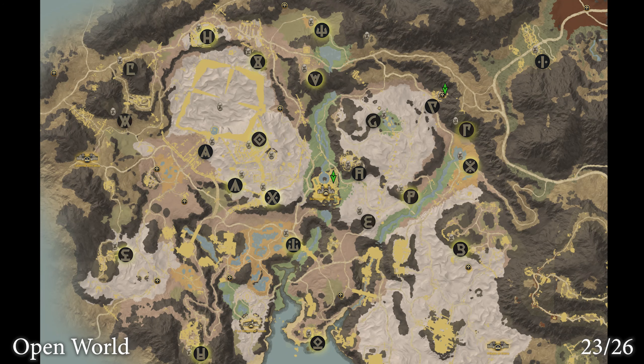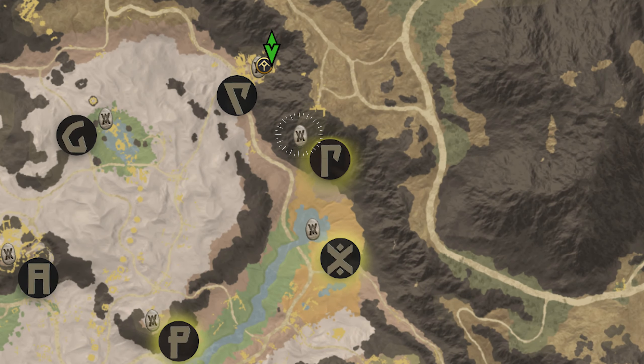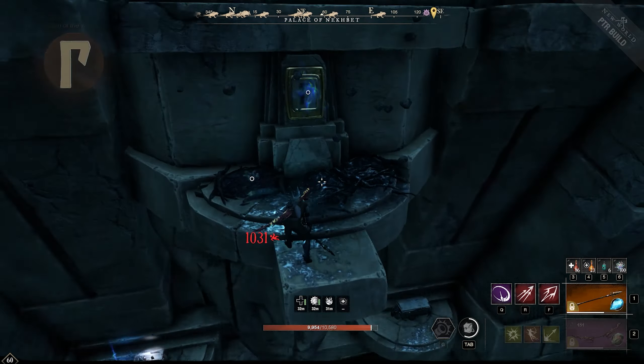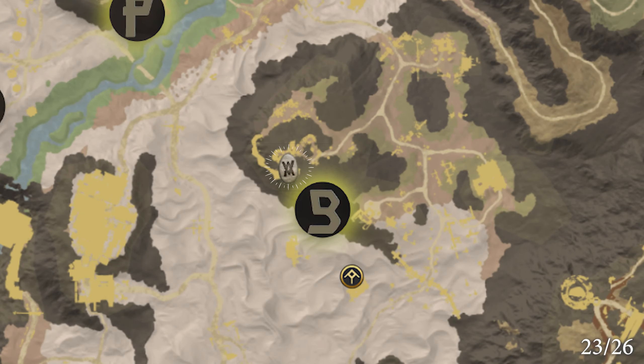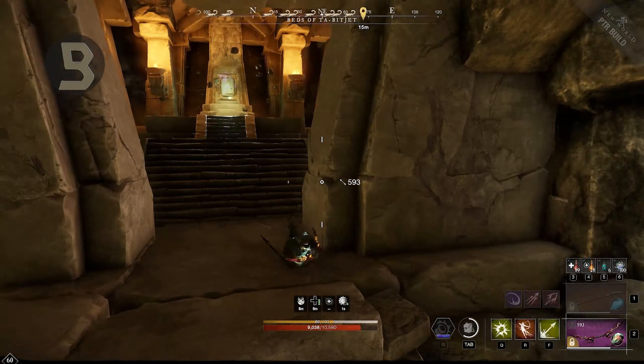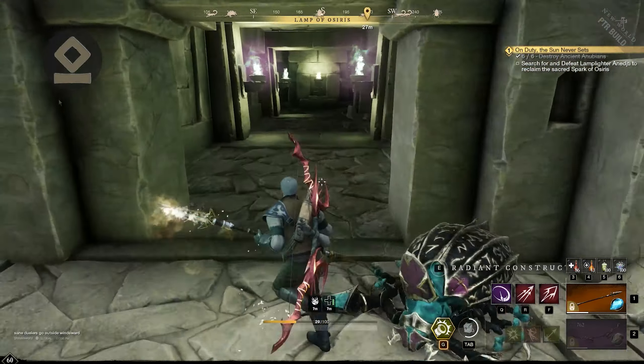The next ones you can just pick up in the open world. There are a few which are a bit more tricky. This one requires you to drop down a couple of platforms. This one requires you to drop down as well to find its secret entrance. And this one is somewhat hidden deep inside the temple.